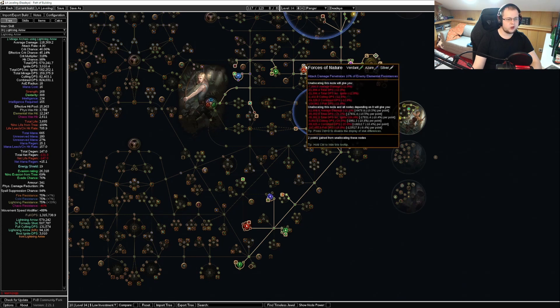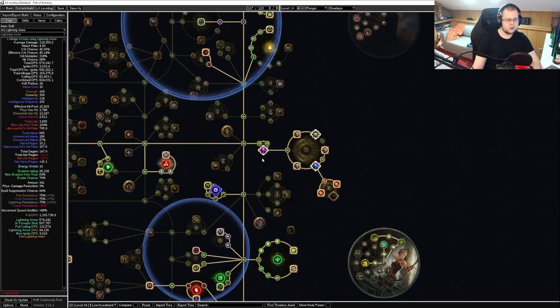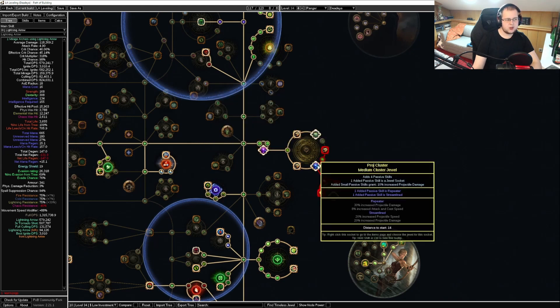And then one node of elemental penetration. There is also the cluster jewel setup, utilizing Feed the Fury, Fuel the Fight, and Martial Prowess to get all the leech we need. You can replace Martial Prowess with anything, but it's going to be the one we can actually use while the others aren't really helpful. Before we get this, we can take Clever Construction. The medium cluster is going to be Repeater and Streamlined.